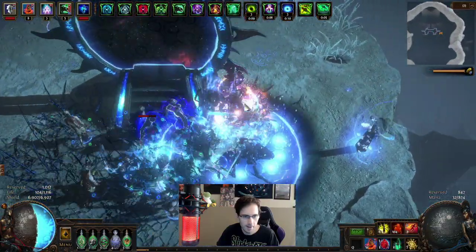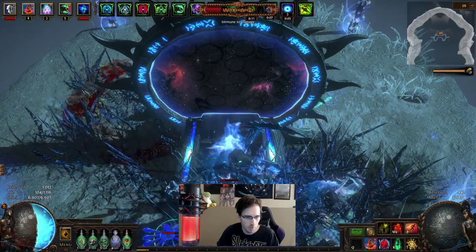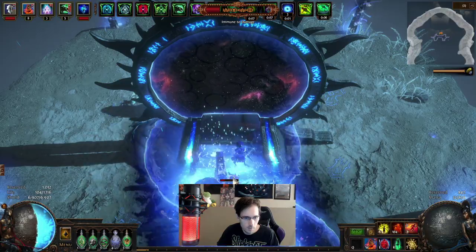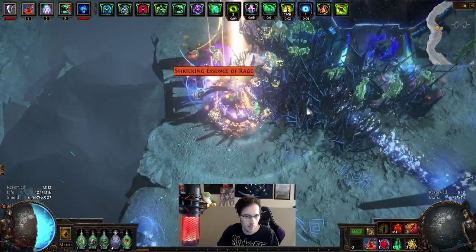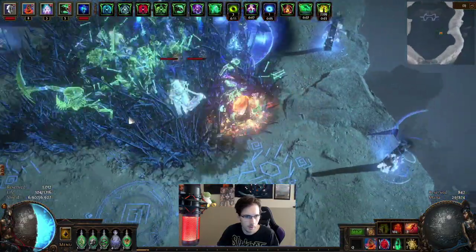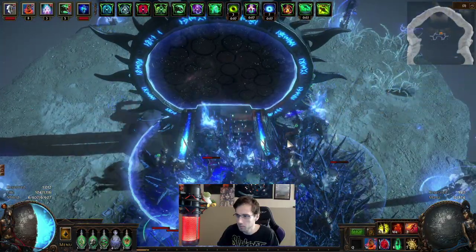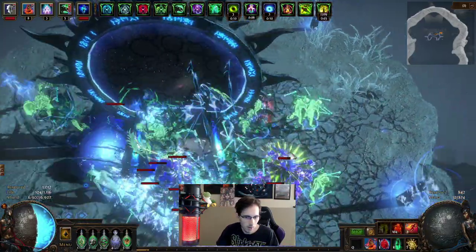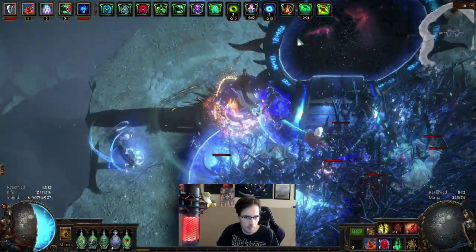This is definitely AFK mode — the AFK build. Shall I just hide behind here, pull some curses out, and see what happens? We want to get a time scroll — the one for the bell, that's our goal. I think that's the only item that will make us money. Maybe the one for the shield, but I don't think so.